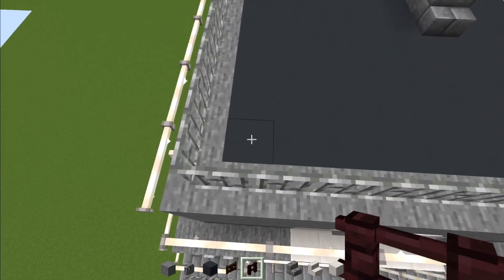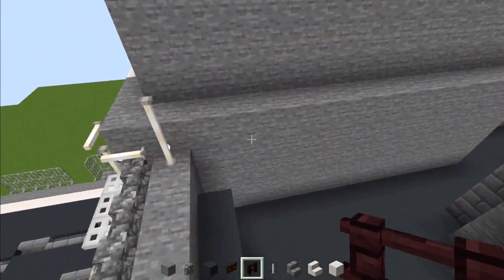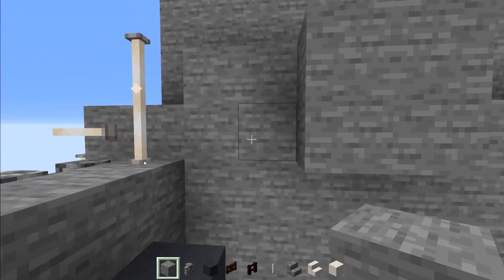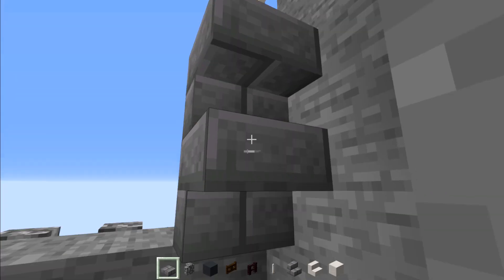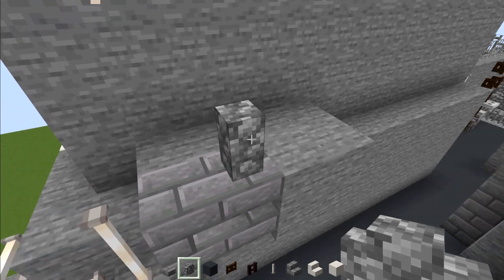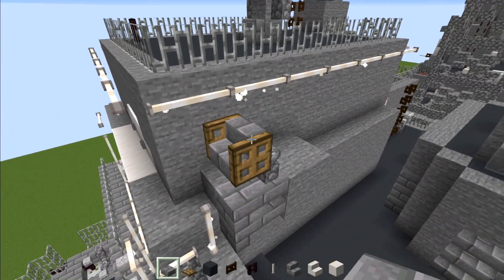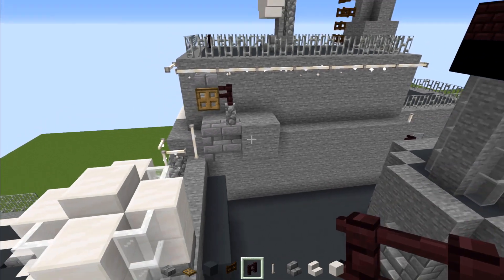Then go right over here to this corner, skip a block, and add another brick fence. Move to this side and add four blocks long of stone. Make this part into a two-by-two and another two-by-two on the side. Add upside-down stone brick stairs two blocks tall, then a stone brick slab and two more like that. On top add a cobblestone wall, stone brick stairs, and oak trapdoors on either side — close that. On top add a stone brick slab and another brick fence on top of the wall.